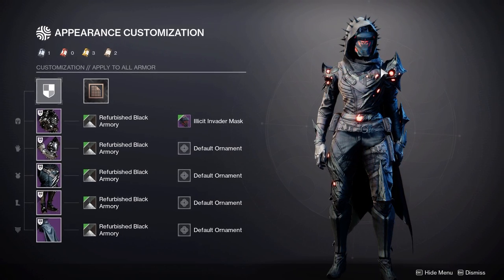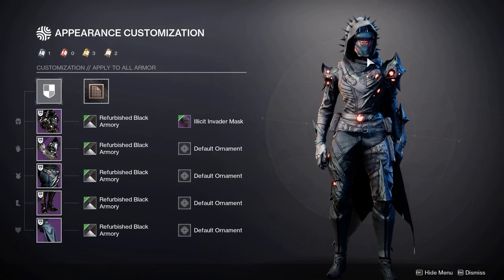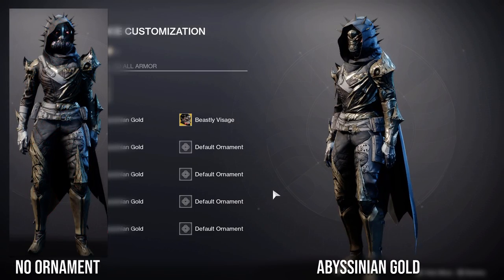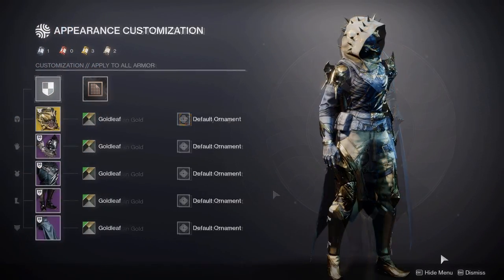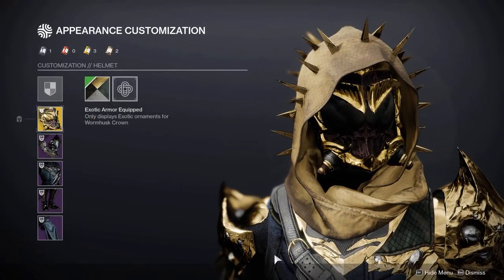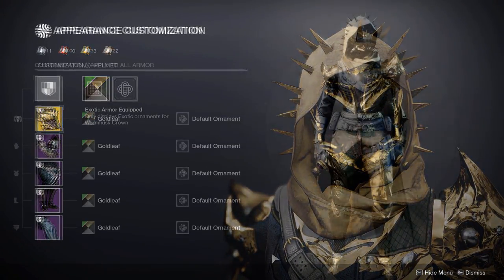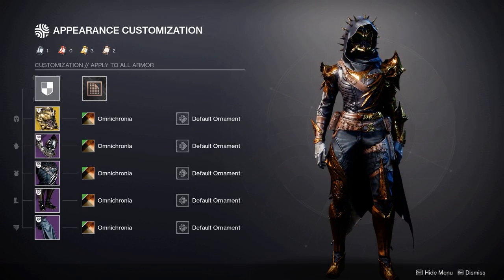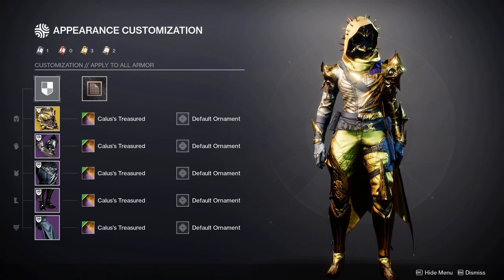Another piece you could possibly use is the Illicit Invader Mask, which will be sold at some point during the season. And for any of you who like using the Beastly Visage ornament for the Mask of Bakris, here it is on the entire set. Another exotic I found to look really good with this was the Wormhusk Crown. You do want to use golden shaders with this, so I recommend Gold Leaf, although here is what Omnicronia looks like as well as Callus' Treasured.